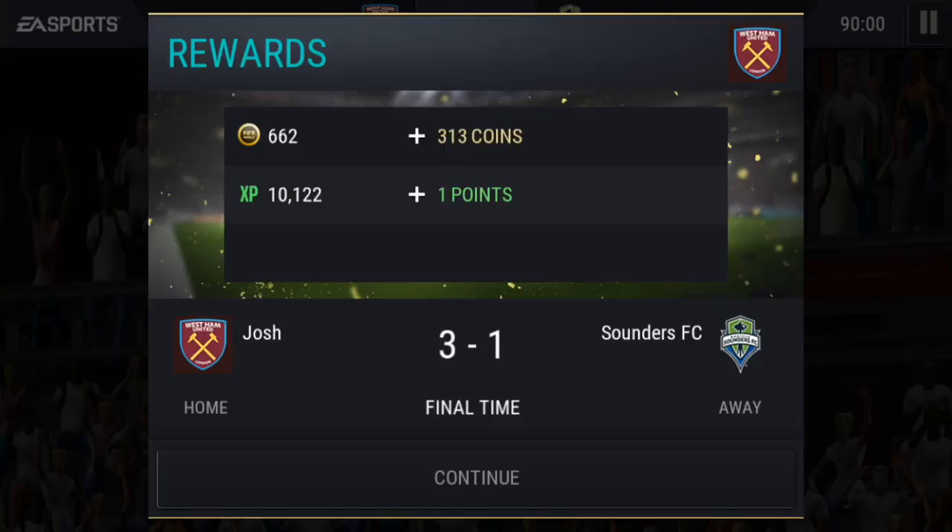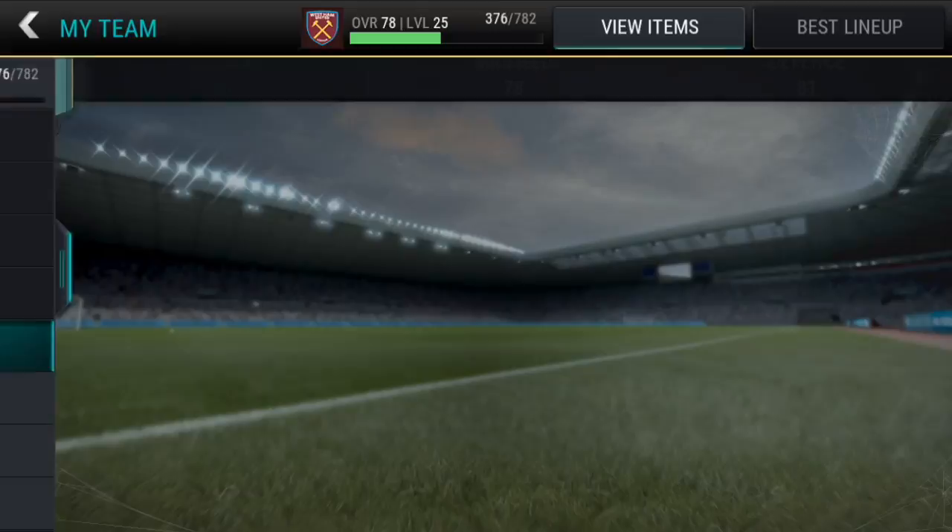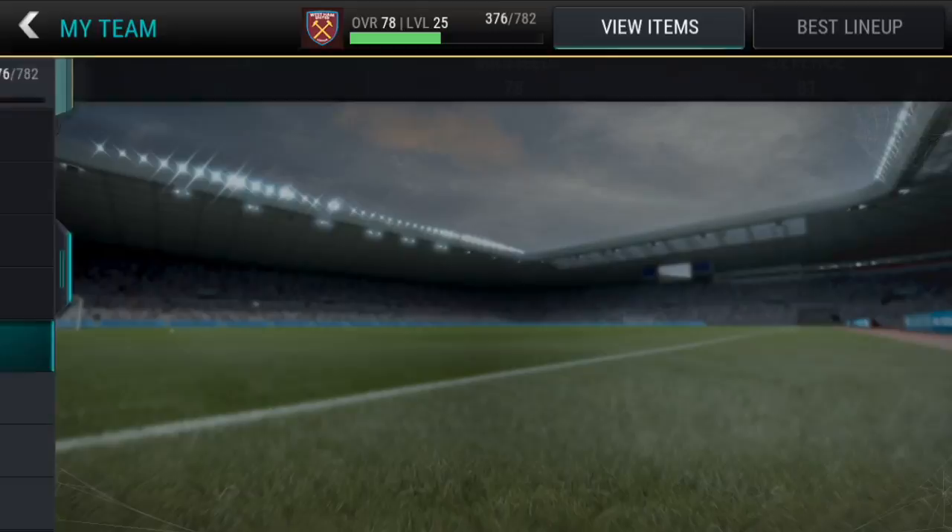I just realized I never showed you his stats, so let's go take a look right now. He has 90 aggression and 89 tackling — nothing else looks that good. Honestly, I don't think I played too well with him even though he scored goals. I don't know if I'm going to keep him, sell him, or get someone else. Anyway, that's it for this episode — until next time, I'm out.